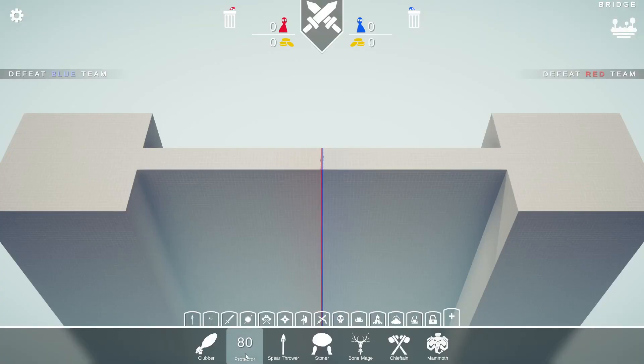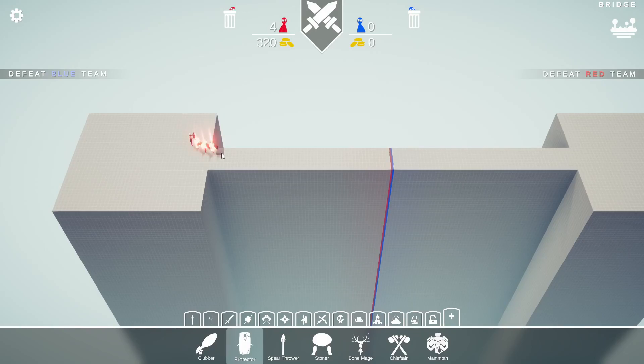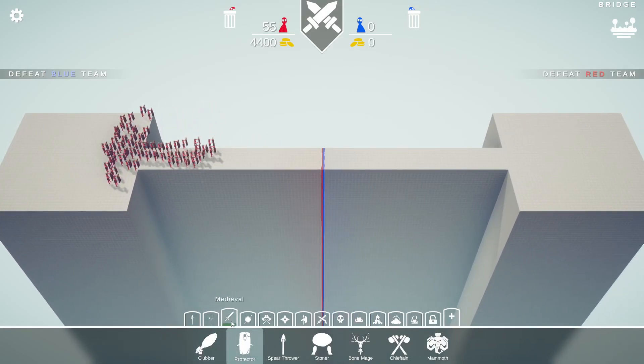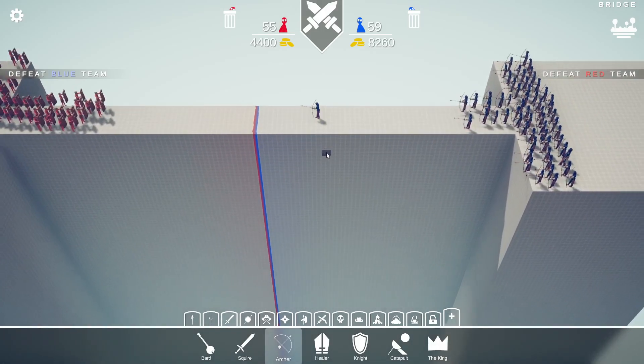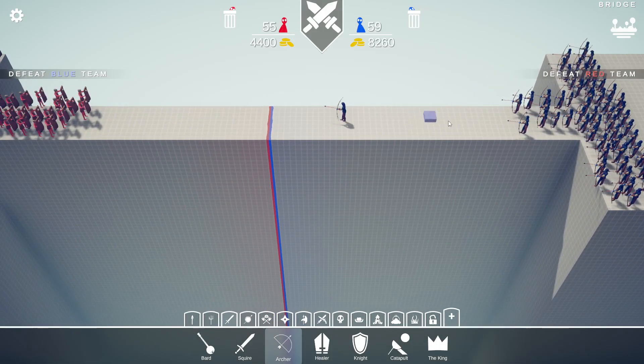We're going to go to the simulation on this bridge. We'll start with a protector - just see how he does in general. I think they're going to do a nice little formation, splitting from over here randomly. It's 55 on this side. We'll start with a standard medieval archer and give them a nice firing line. They must be outnumbered for it to work. Let's put one leader - Robin Hood - as the volunteer for the archers.